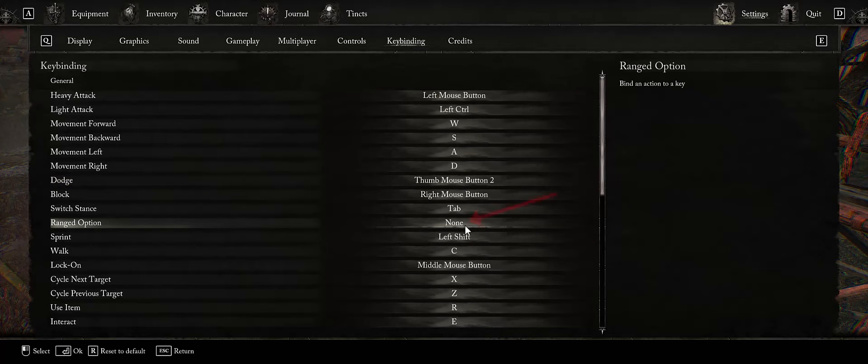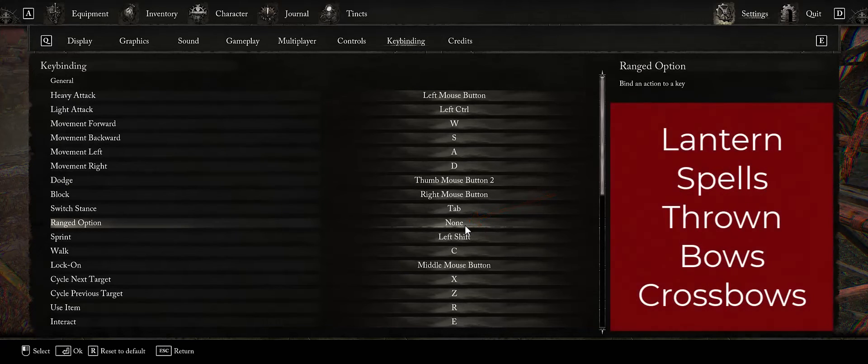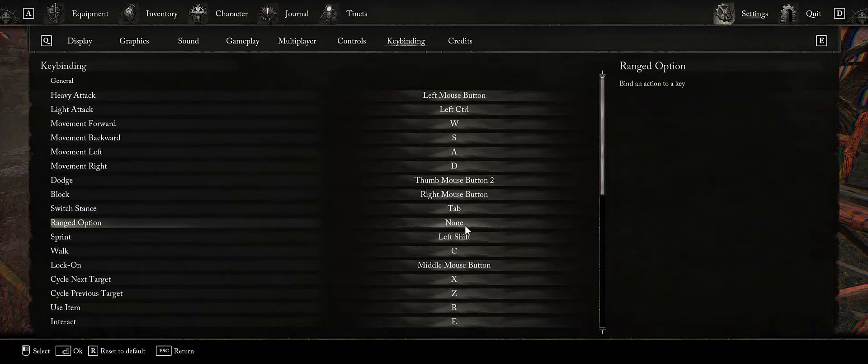The next one is Ranged Option. This covers anything you use with a lantern, spell casting, a bow, or a crossbow — all of those are called ranged options. Normally you have a weapon in hand, and when you want to switch to ranged options, this is the button you press. I'm going to bind that to my other thumb mouse button.